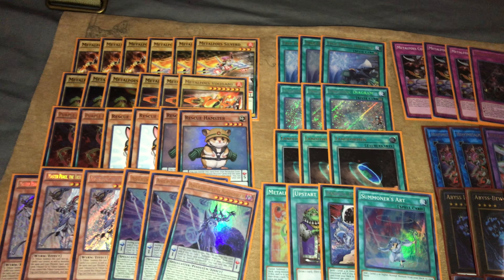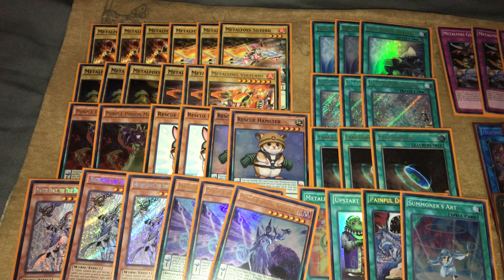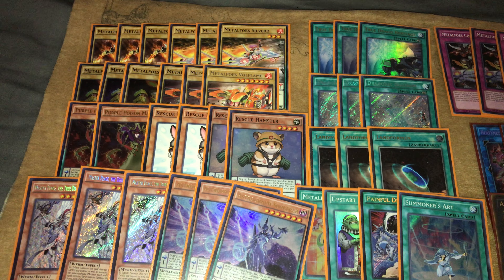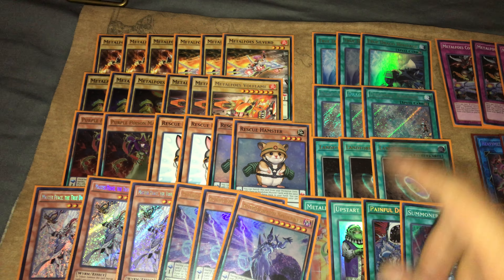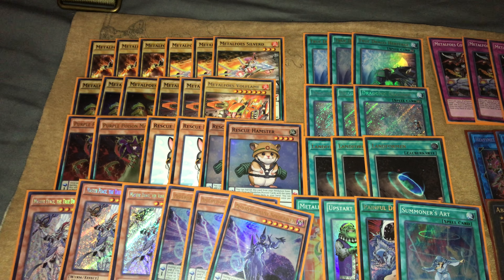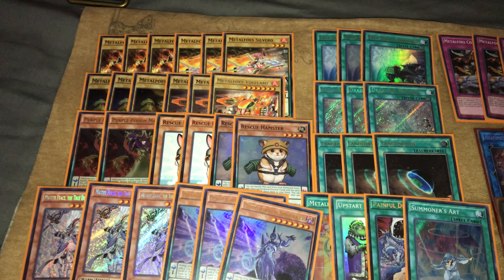Let me go through the decklist real quick and I'll explain more. I play 12 Metal Foes and what I tried for this tournament was two Purple Poison Magicians. There's a player that has been topping — I think the last two YCS events — with Draco Metal Foe, and he included Purple Poison into the deck. Purple Poison did a lot of really cool things when you were going second. For example, against a Dinosaur board or a Draco board, when you set Purple Poison you want your Metal Foes to get value off the first pop. Purple poison fills in that spot and it also takes away a card from your opponent.